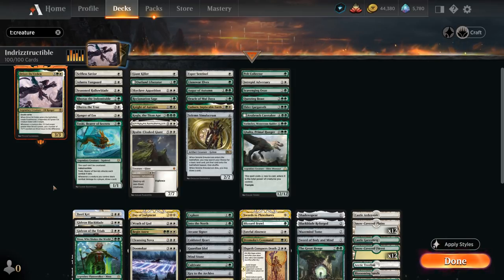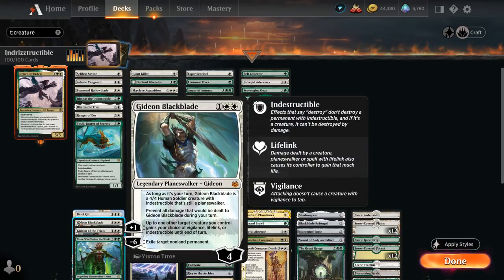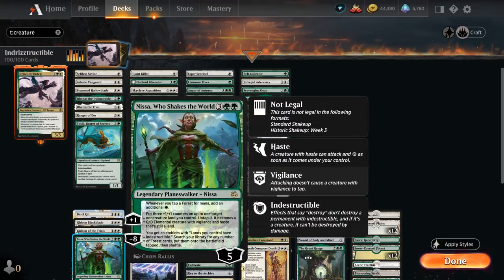In the Planeswalker section we also have a few indestructible effects. Basri gives a creature a +1/+1 counter and it gains indestructible until end of turn with the +1, which is another way to potentially make a creature indestructible before casting a sweeper to reset the board. We also have two Gideons — Gideon Blackblade, which turns into an indestructible creature and can give our creatures various abilities including indestructible with the +1; and Gideon of the Trials, which also turns into an indestructible 4/4 creature. And then Nissa, Who Shakes the World is just a powerful Planeswalker that can generate 3/3 creatures, ramp us, and apply a ton of pressure.